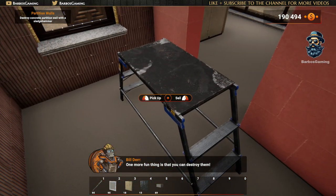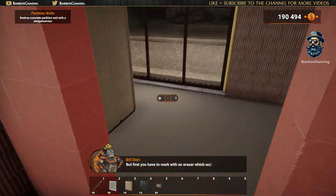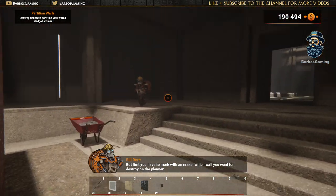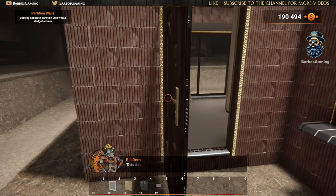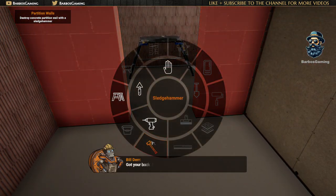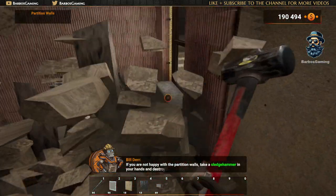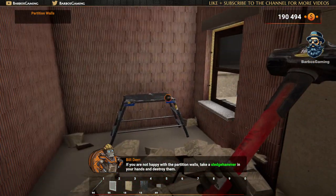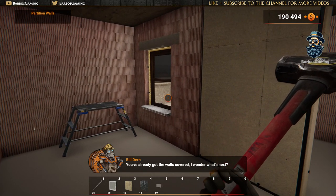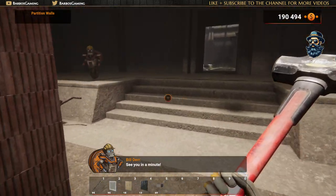One more fun thing is that you can destroy them! But first, you have to mark with an eraser which wall you want to destroy on the planner. This time I'll do it for you automatically — got your back! If you're not happy with the partition walls, take a sledgehammer in your hand and destroy them! You've already got the walls covered. I wonder what's next. See you in a minute! Yee-haw!